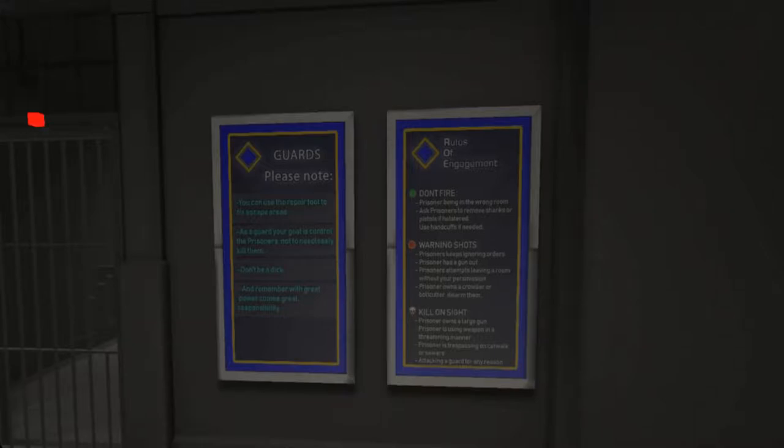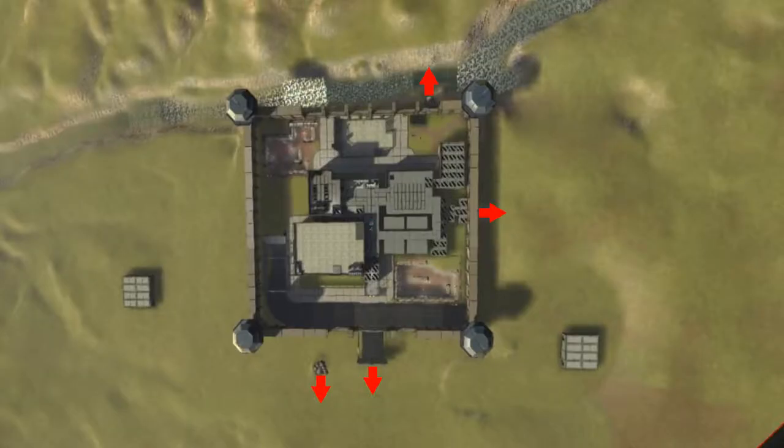Before playing, please take time to read and understand the rules posted within the walls of the prison. Other players won't hesitate to kick you if you break these rules. There is a range of ways to escape from the prison, each of which require a different combination of tools to open. The prisoners win the game if they all escape and the guards win if the time runs out.